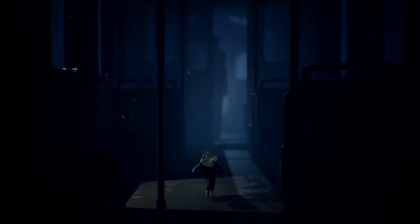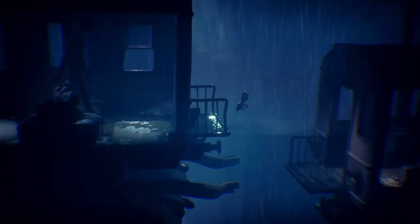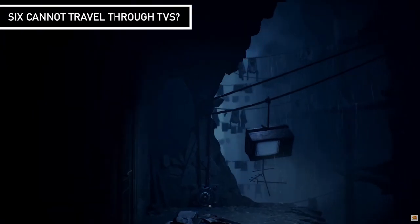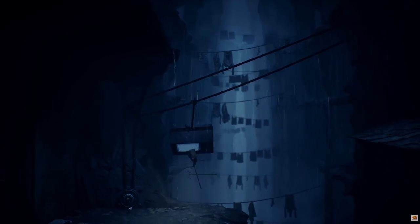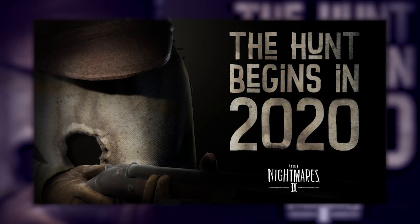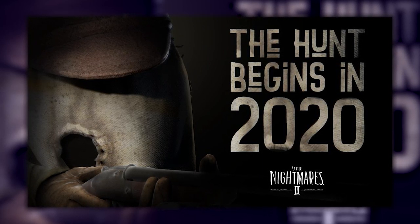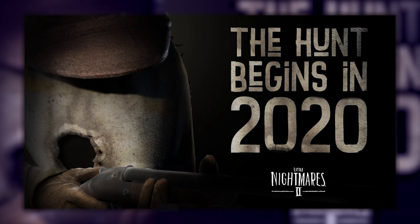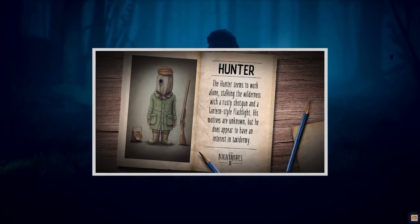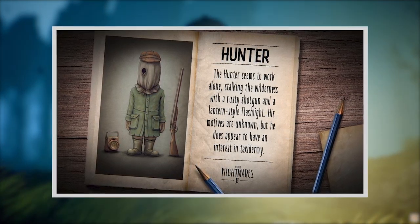Many instances show Mono by himself. This suggests that perhaps he is unable to always bring Six through the TV broadcasts with him and may be required to find her an alternate route to his current location. Next, let's take a look at the enemies and their environments, starting with the hunter, as he seems to be the first boss character we will encounter.